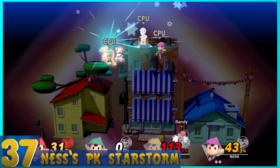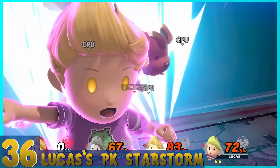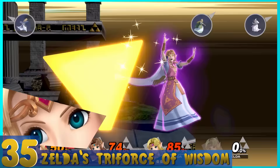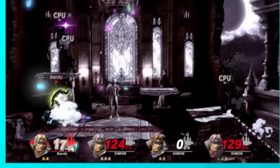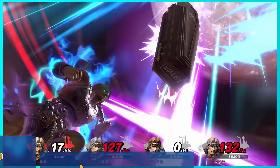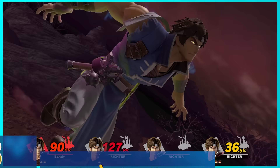37. Ness's PK Star Storm — Meteors fall from the sky and you can control them by tilting left or right. Paula and Poo also make a nice cameo. It's really easy to get hits in, but the attacks aren't that powerful. 36. Lucas's PK Star Storm — The exact same Final Smash, but he has Kumatora and Boney by his side, and you tilt up and down to spread out or close in on the meteors. 35. Zelda's Triforce of Wisdom — The opponent is swallowed into a gigantic triangle; the suction gets stronger and stronger and launches the player. 34. Simon's Grand Cross — You're summoned into a coffin and then crossed to death with laser crosses.